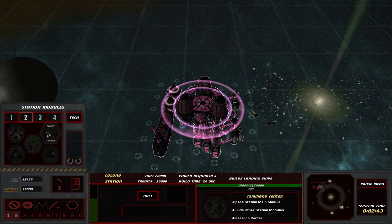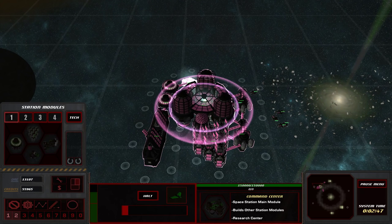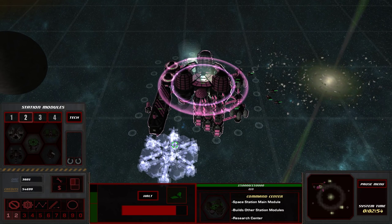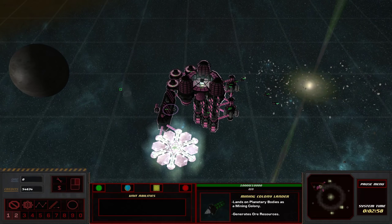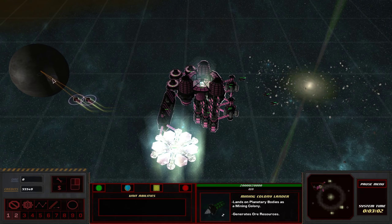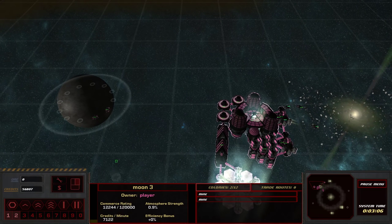One thing I really hate about this game is the lack of shift controls. I feel like they're in there, but I can't shift and build a structure — it's kind of weird. Let me demonstrate: I can't do that until the reactor is done, which is quite annoying. Let's go ahead and set up shop on the moon over here. This will give us some ore.